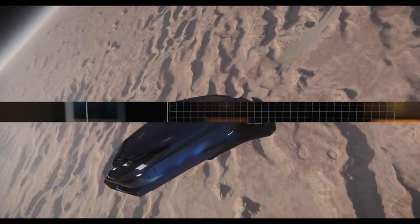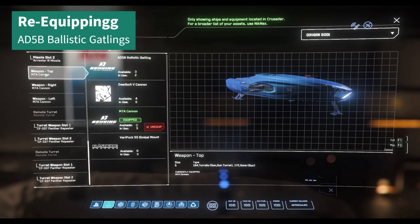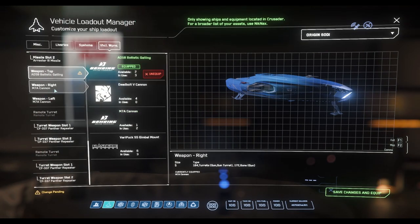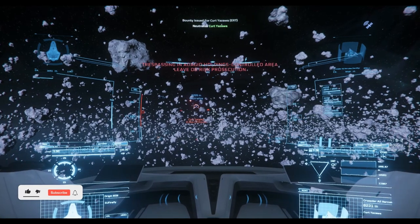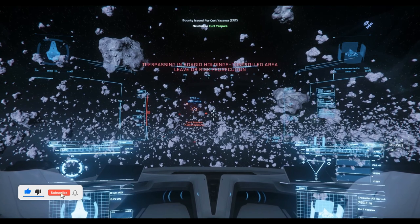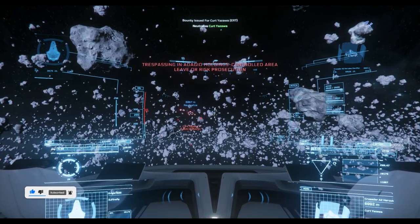Eventually we can bring him down, but laser cannons are definitely not optimal. So we try out the Gatlings next. As ballistic weapons do not require any energy, we can set the capacitor to full shields now, which is definitely an advantage and gives us a lot more shield.